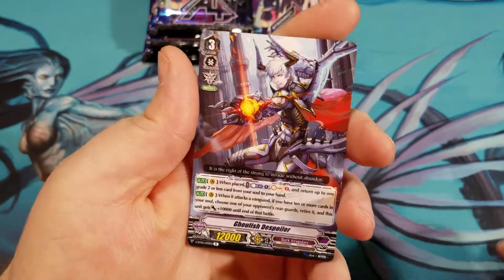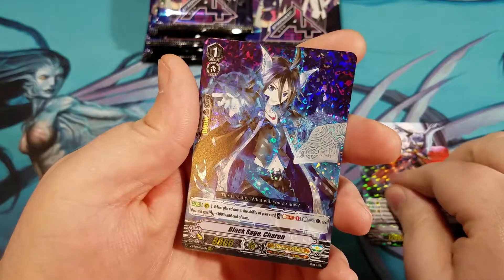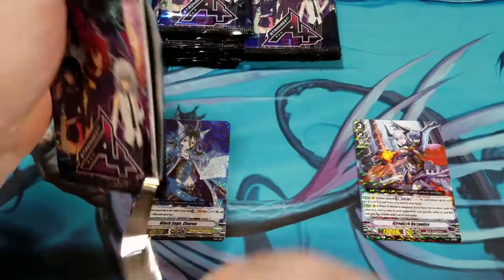Starting off, we've got Ghoulish Despoiler regular rare and Black Sage Sharon triple rare from Shadow Paladin. I just dropped all of the other cards on the ground, so that's nice.